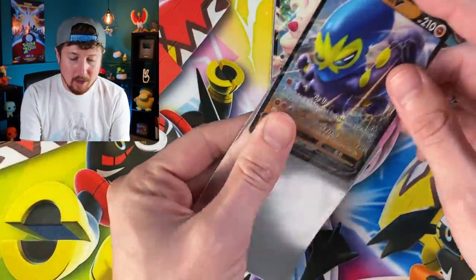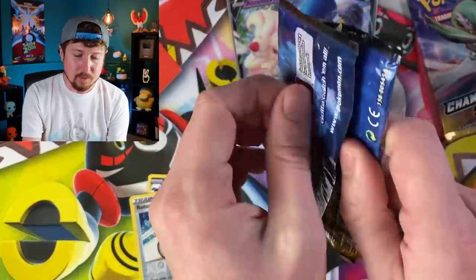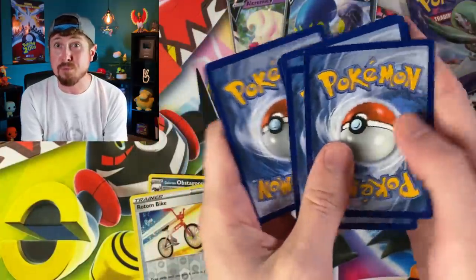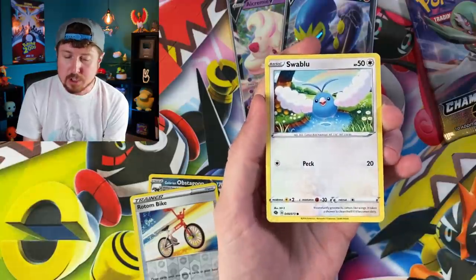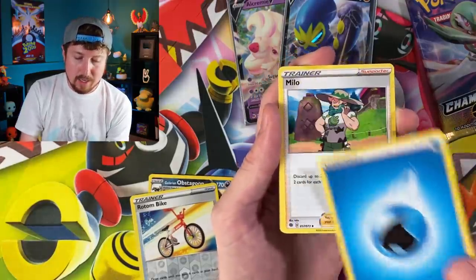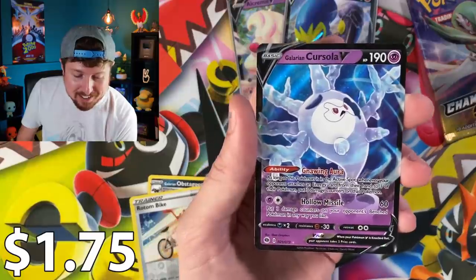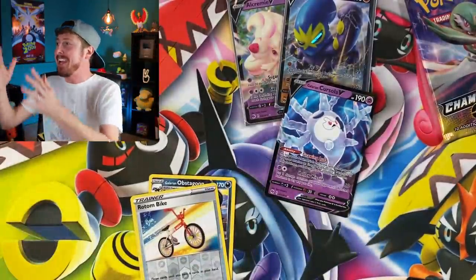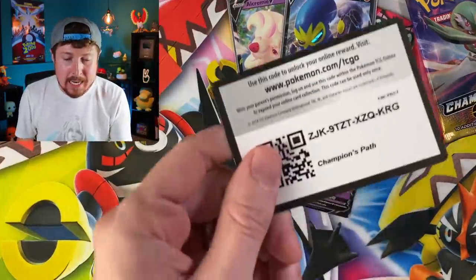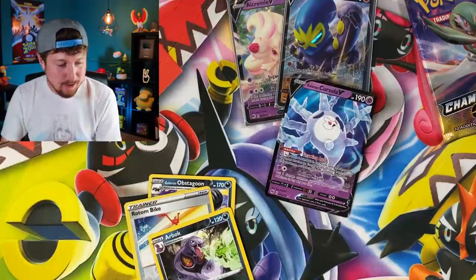Ultra rares seem hard to pull in this set. I'm really hoping your luck with Champion's Path has been good - I know it's rough to pull ultra rares or even find Champion's Path to begin with, but there will be plenty more chances. Pokeball energy over there, Rotom Phone, Team Yell Grunt, Arbok - Galarian Cursilla! Back-to-back-to-back! Three ultra rares in a row. Is this not the greatest Dub Wool box in the history of Dub Wool boxes? Weirdly enough, we needed that one as well.